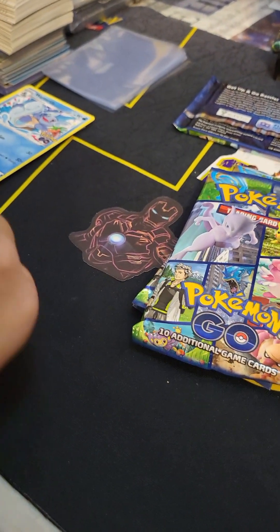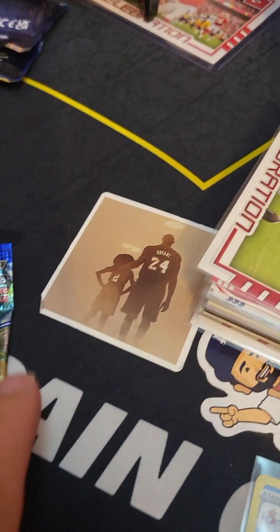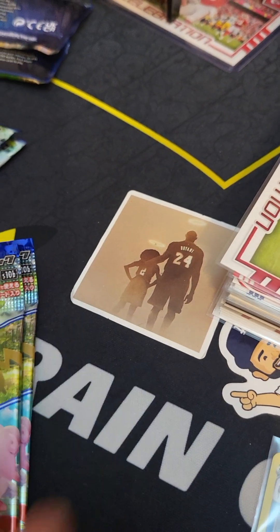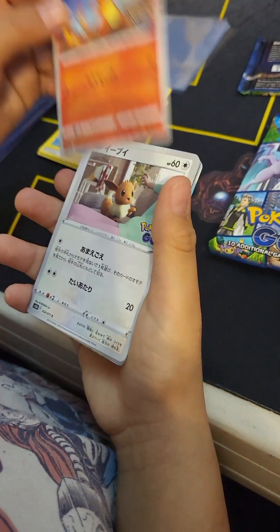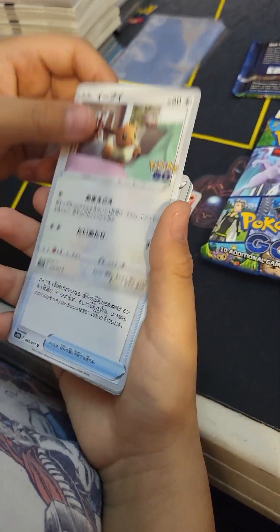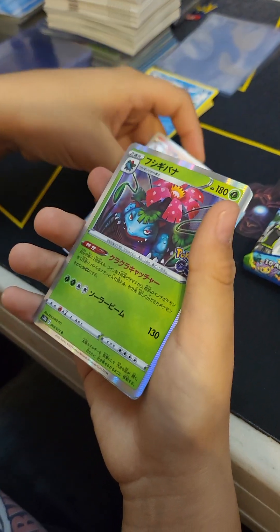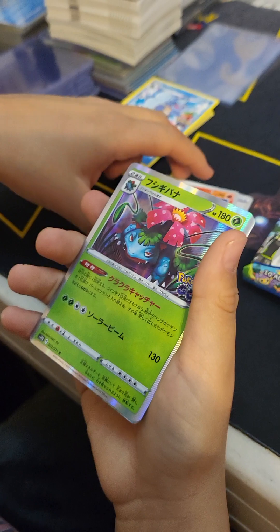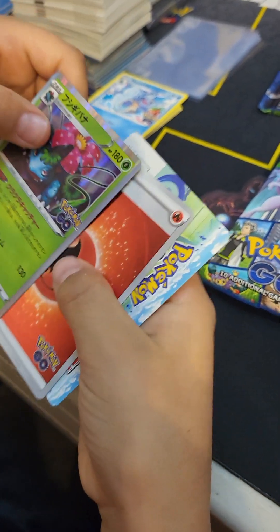Got those cool stickers at the antique shop. This one is one of my favorites right here. Anyway, we got the Japanese Pokemon Go pack here - we don't know, there's always a reverse or a hit. Is that a holo? We have like three of these I think, but that's still good.